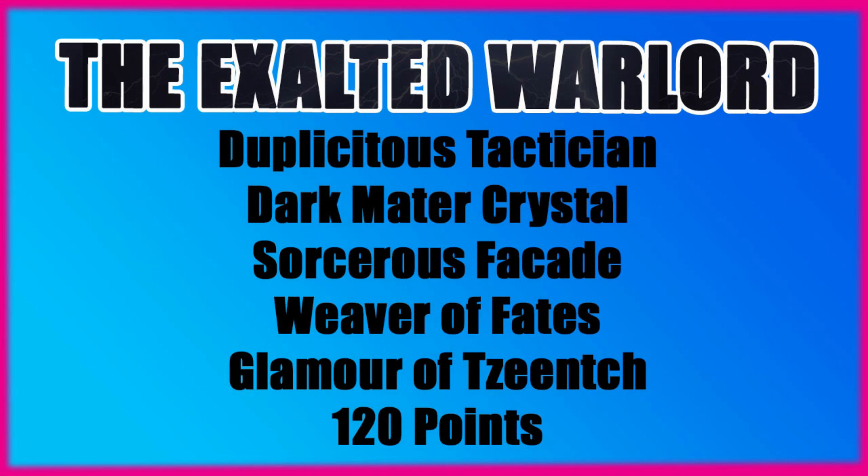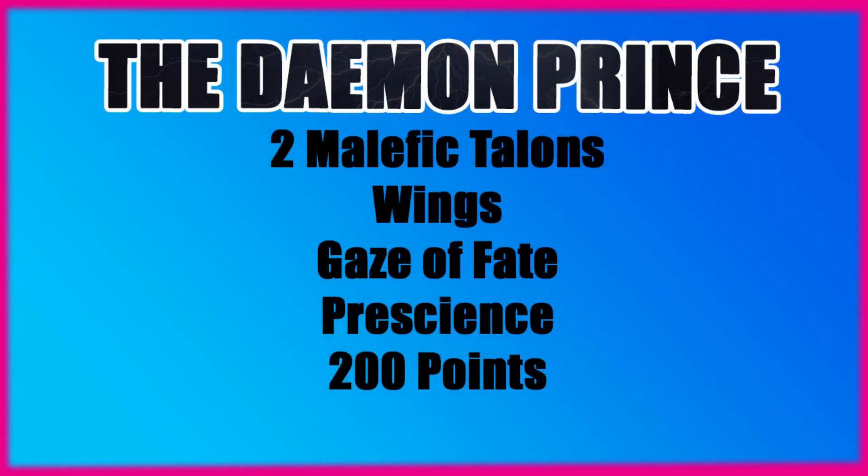My three HQs for the Cult of Duplicity are an Exalted Sorcerer on the left, Ahriman in the middle, and a Daemon Prince with wings on the right. The Exalted Sorcerer will be my Warlord. He's taking Duplicitous Tactician, the Dark Matter Crystal, Sorcerer's Facade, Weaver of Fates, Glamour of Tzeentch, and comes in at 120 points. Sorcerer's Facade is in addition to his two other powers, and I'm taking Weaver and Glamour because his job is to defensively buff that big unit of 20 Rubrics. The Daemon Prince has two Malefic Talons, Wings, Gaze of Fate, Prescience, and comes in at 200 points.